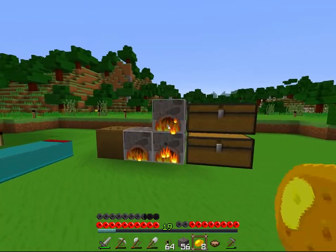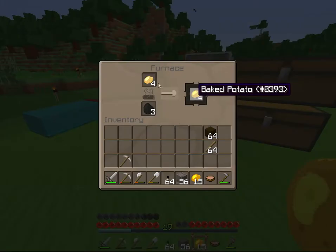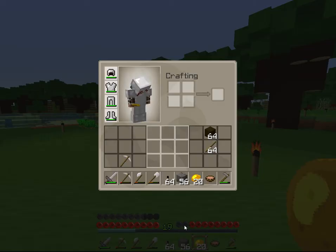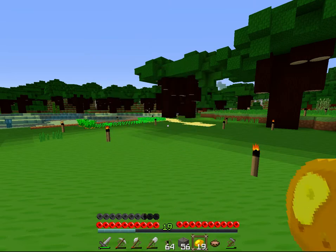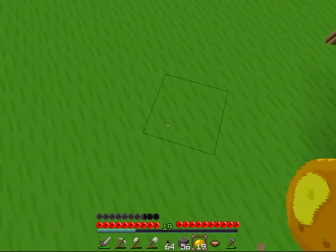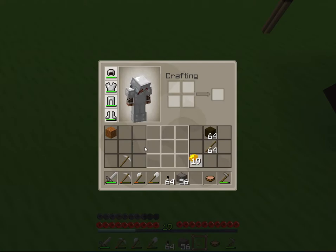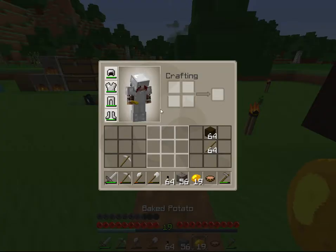I'm going to be doing this on my hardcore world. So right now, I'm just cooking some potatoes. You can see potato and baked potato. The bottom over here is obviously my hunger — it just went up. So hearts and hunger look about the same. When you break blocks, you'll see a circle like this, and when the circle is completely done, the block will break.